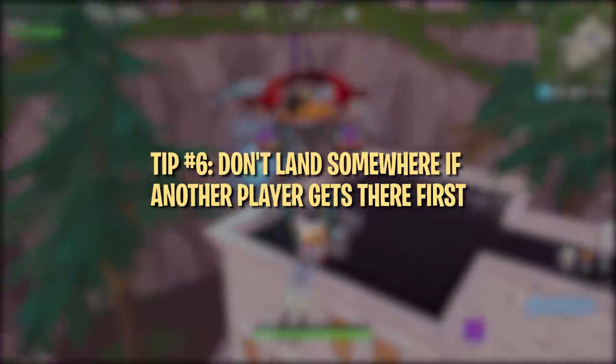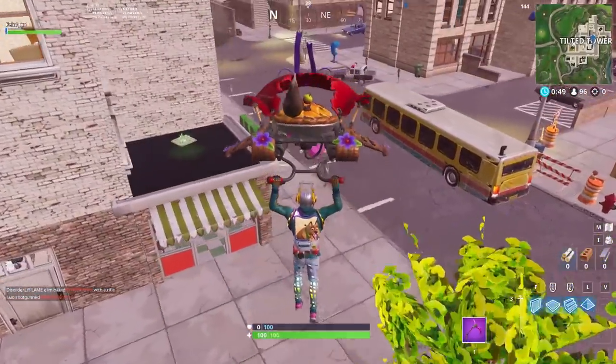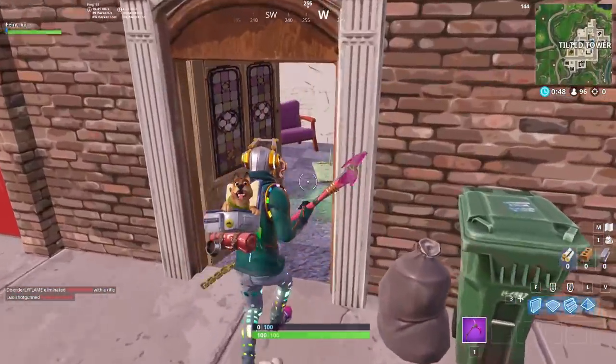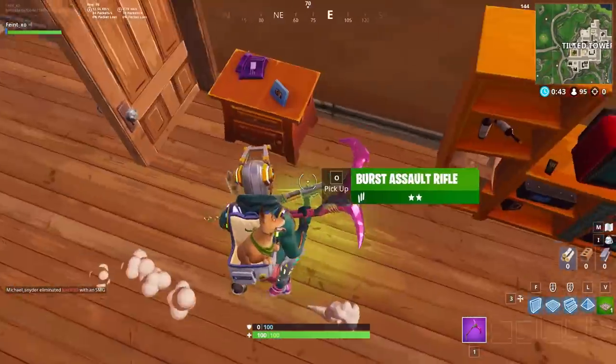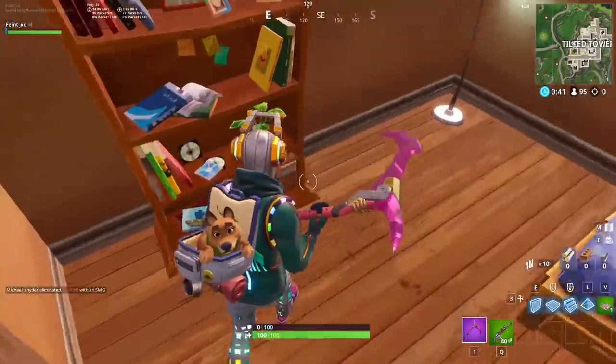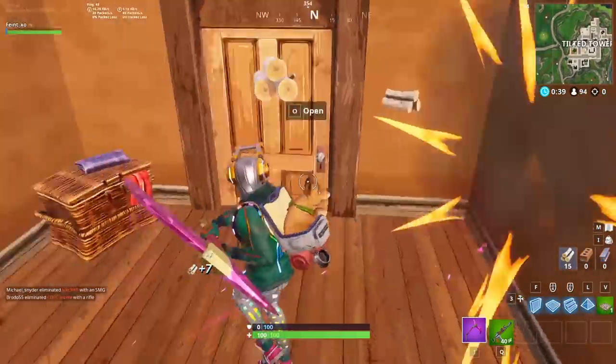We wouldn't recommend landing at a spot if somebody beats you there. For example, if you're aiming for the roof of a building and see someone landing there first, don't land on that same roof — chances are you won't get the loot. Instead, try landing on the ground floor or aiming for a different building altogether.